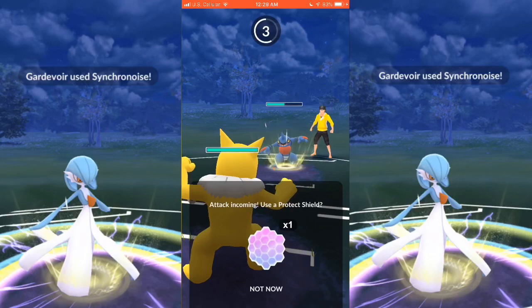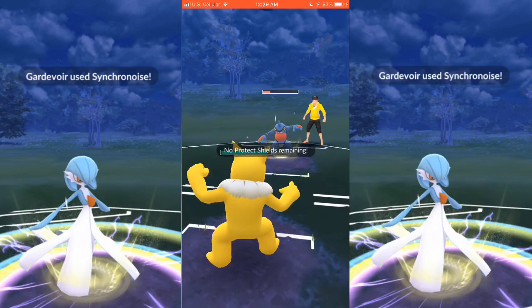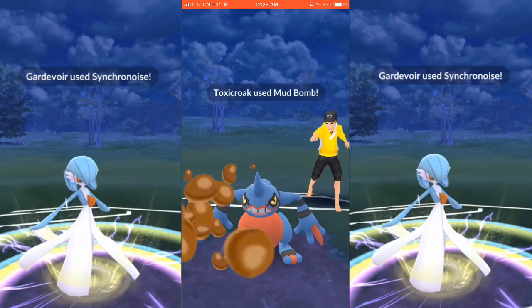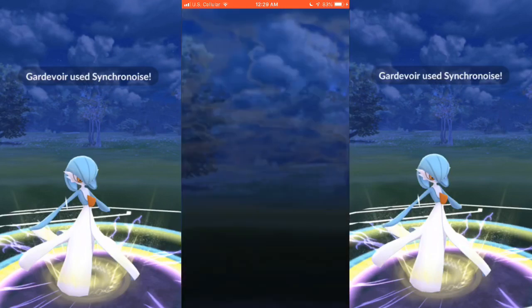As you can see, his Toxicroak took mine out. I'm bringing Hypno here, and I'm going to shield this right here — the Mud Bomb. I probably could have let that go through, if I'm being honest. Just wasn't really sure how much damage it would do. As you can see, I probably could have let it go through the first time, and I'm going to take down his Toxicroak there for Game 1.